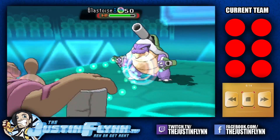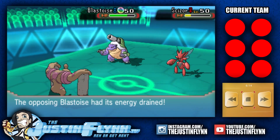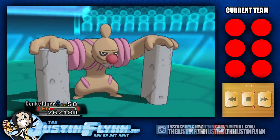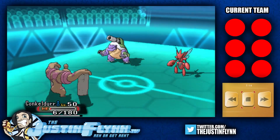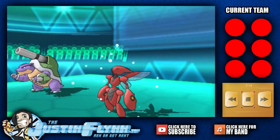Drain Punch onto that Blastoise — gonna get a little bit of life back here. One of these Pokemon looks to be fainting. Good call on the Bullet Punch from Scizor, but it's not enough! Conkeldurr stays in, and a Mach Punch onto Scizor. Scizor faints.